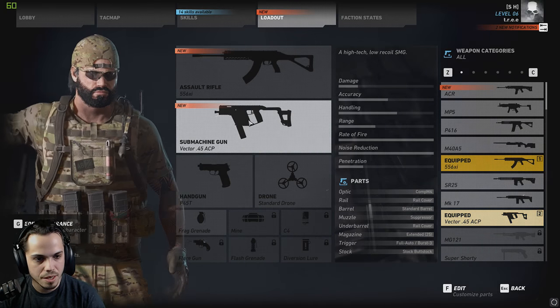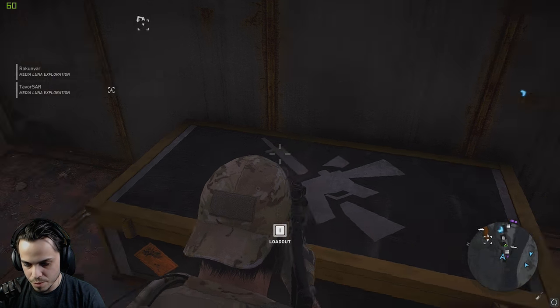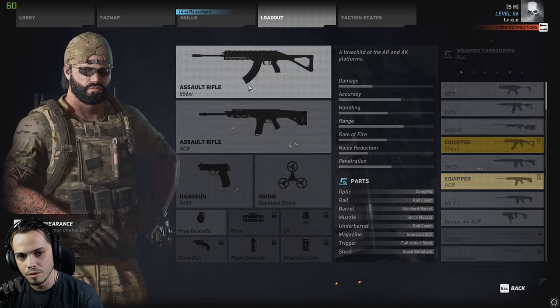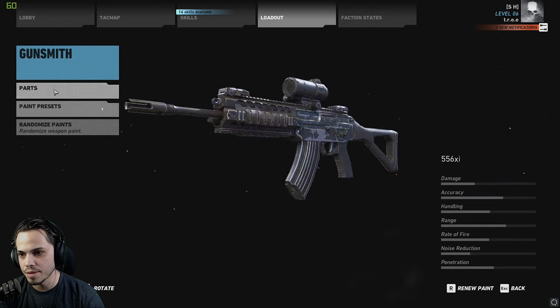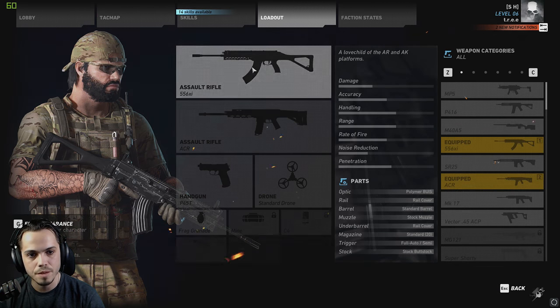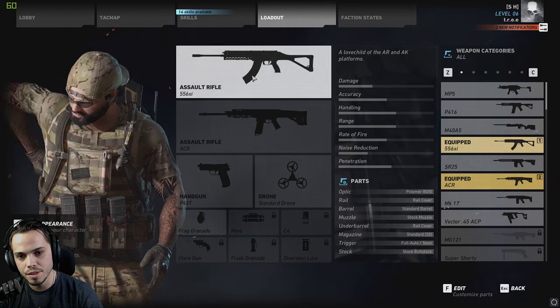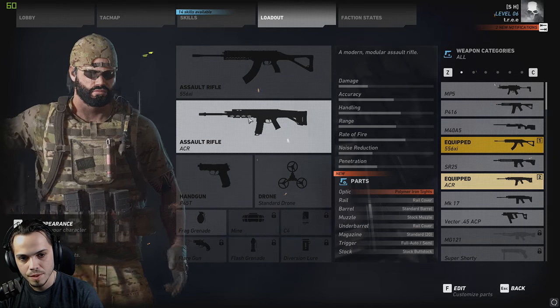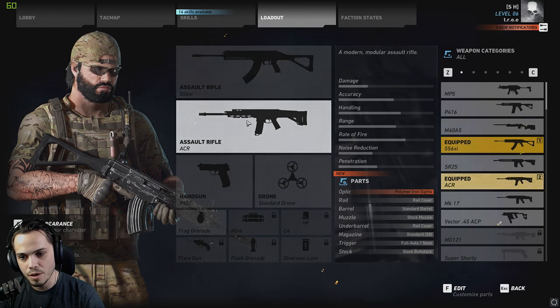I haven't fired it yet — let's check it out. Let's remove the suppressor off of the gun I'm using now so we can get a proper damage comparison to the 5.56XI. ACR is a little bit less damage, a little bit less accuracy — that could be to do with the scope on it as well. So let's actually remove the scope from the 5.56XI as well, just to get a better comparison here. A little bit less damage, a little bit more accuracy, a little bit better handling, same range, better rate of fire, better noise reduction, and worse penetration. The ACR does not look bad, to be honest. Looks like a very well-rounded gun here.